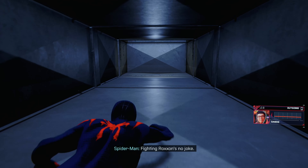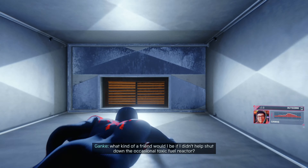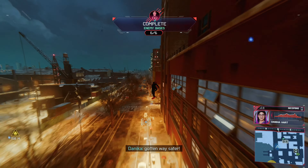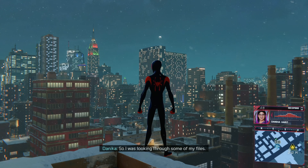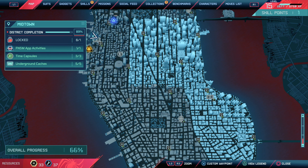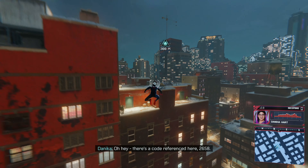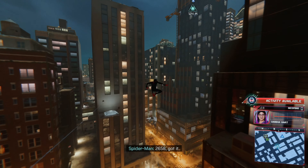Thanks for your help there. Fighting Roxxon's no joke - I don't know how the Underground made it their favorite pastime. Seriously though, what kind of a friend would I be if I didn't help shut down the occasional toxic fuel reactor? Hey Spider-Man, since we shut down those underground hideouts, those blocks have gotten way safer. That's awesome, Danica. Couldn't have done it without you. Team effort. So I was looking through some of my files - it looks like the Tinkerer was working on some big secret project in Hell's Kitchen. Is it New Form related? No, it looks like programmable matter. I've faced that stuff before. Maybe I should take it off her hands. Oh hey, there's a code reference here: 2658. You need to try that if you find something locked. 2658, got it.